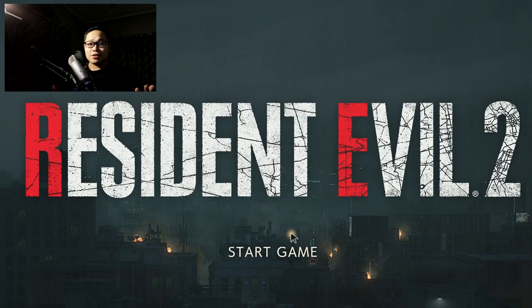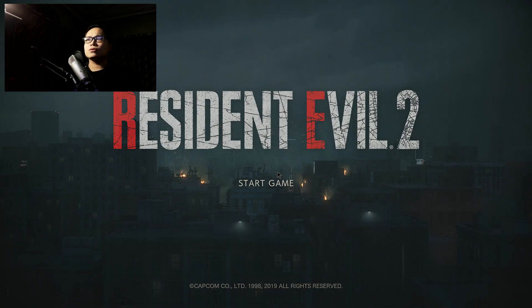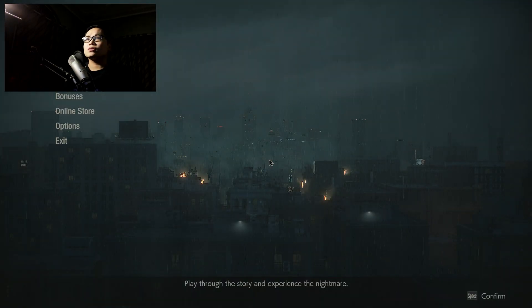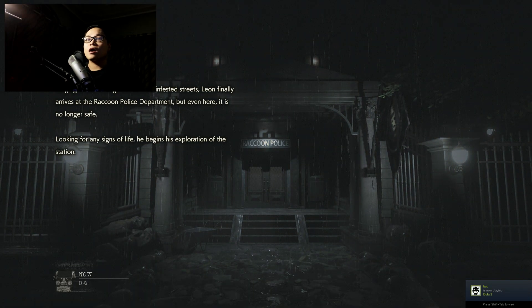Hello everyone and welcome back to Resident Evil 2. We actually got to meet Marvin and he actually helped us. There are actually like three gems that we needed to obtain to open up the statue. Let's go ahead and continue the story of Resident Evil 2.